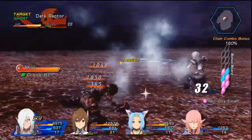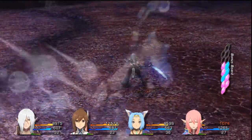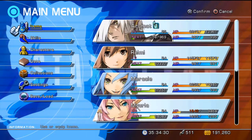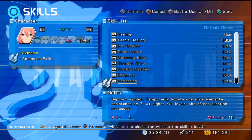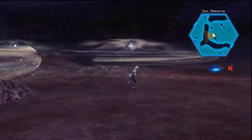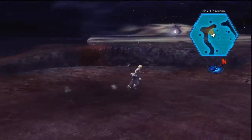Myria got beat up a lot, but Myria, heal yourself — why won't you heal yourself? You are the healer of this party. Anyway, so yeah — that's basically the gimmick of this area: try to go in and destroy the crystals before you get attacked, and try to make it out alive.